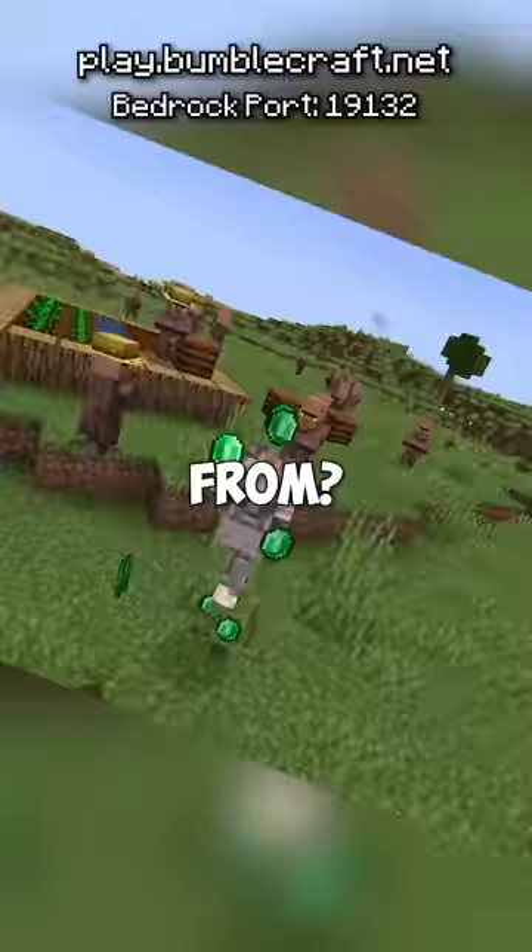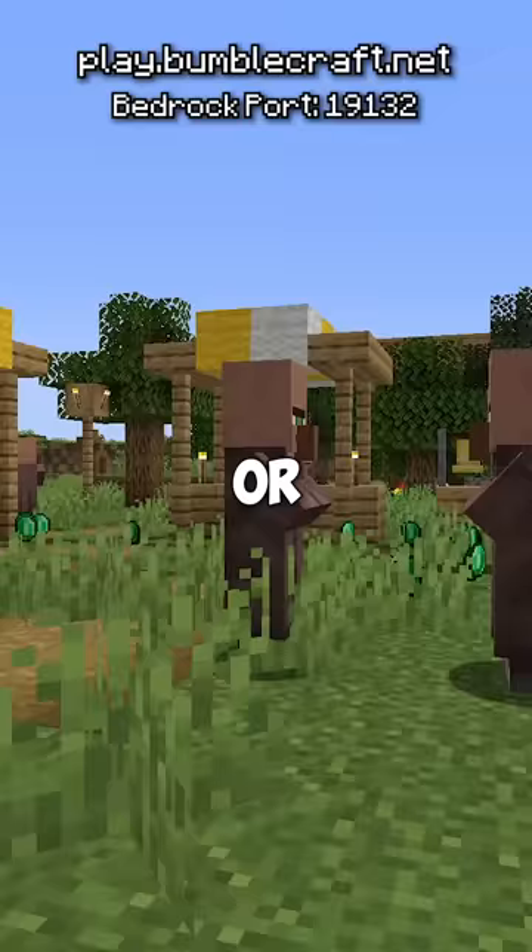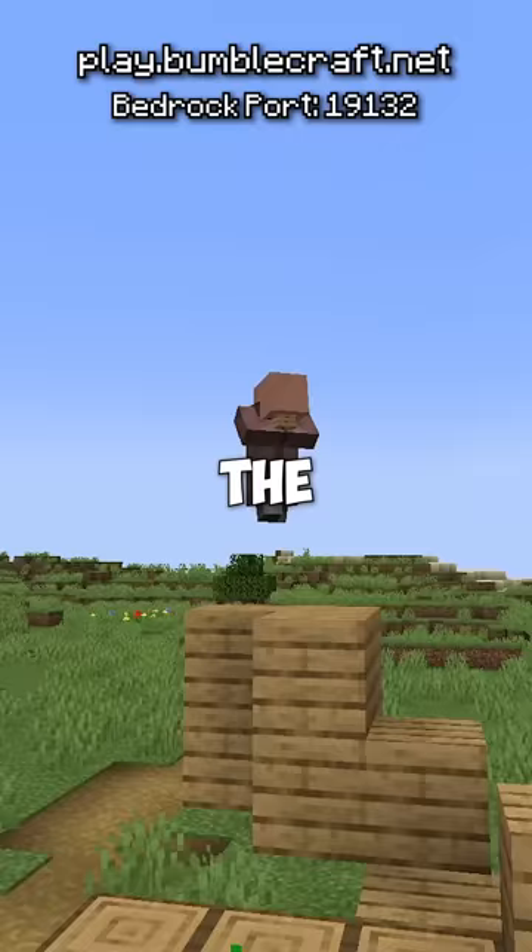So where did the emeralds even come from? Did the ancient builders give it to them? Or have they been lying — what if they actually can use their hands the entire time when the player isn't nearby?